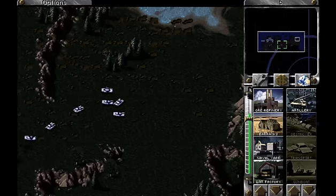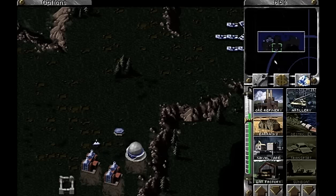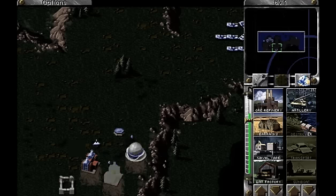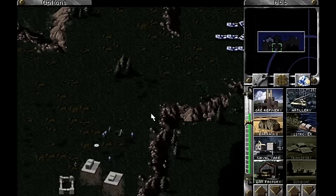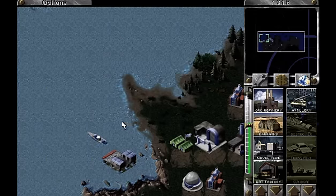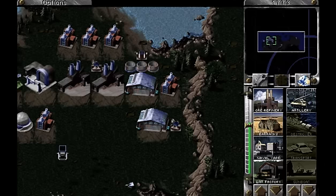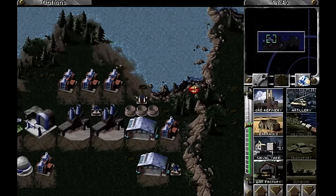This is going well, very well actually. This basically has to be the final push because we are running out of effective money on this map. So I'm just going to sell all this junk that we don't need, send the infantry at them just for giggles. Let's keep building some more destroyers. I'm going to get rid of these silos because we do not need those.